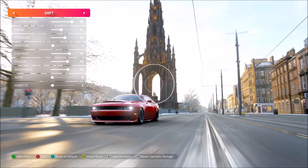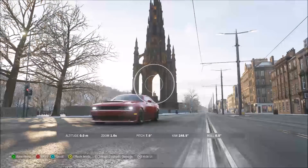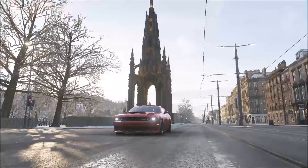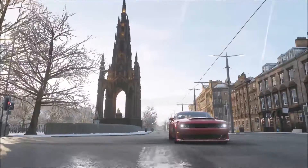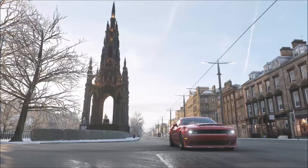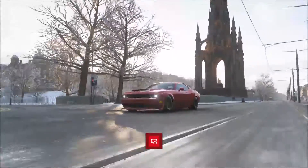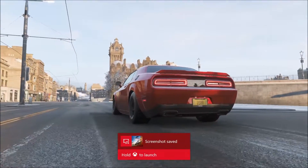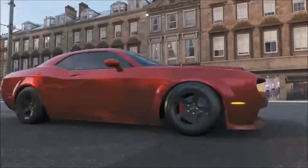Drive to the location where you want to take the photo. Instead of going into drone mode, click up on the d-pad to go into photo mode. I'm not sure what the button will be on PC, but just click whatever it is to enter photo mode and then move to the area or location you want to shoot from. Find the right angle, see what looks better, and practice taking the best photos possible.